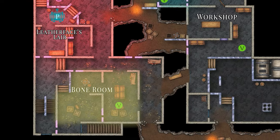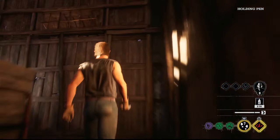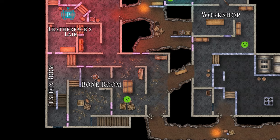The bone room will spawn players very close to both the staircase exit leading to the holding pin and the fuse box room.